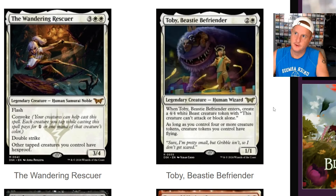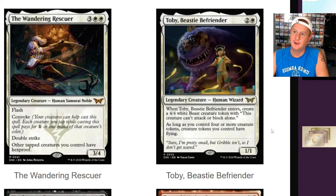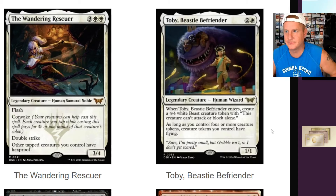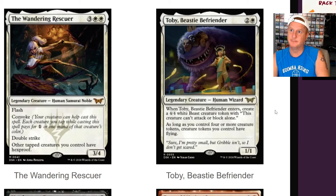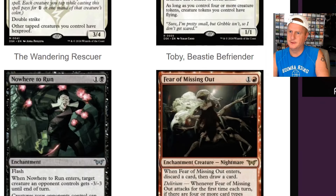And here's Toby, Beastie Befriender — legendary creature human wizard, only a three-drop 1/1. When Toby, Beastie Befriender enters, create a 4/4 white beast creature token with 'this creature can't attack or block alone.' As long as you control four or more creature tokens, creature tokens you control have flying. So I guess bouncing it a bunch is really how you get the value out of this. 'I'm pretty small, but Gribble isn't, so I don't get scared.' His friend protects him.